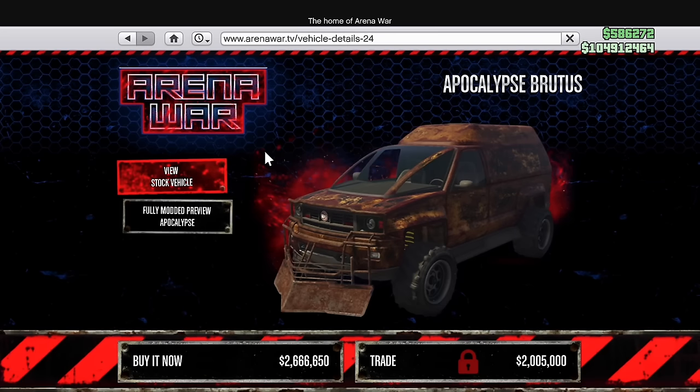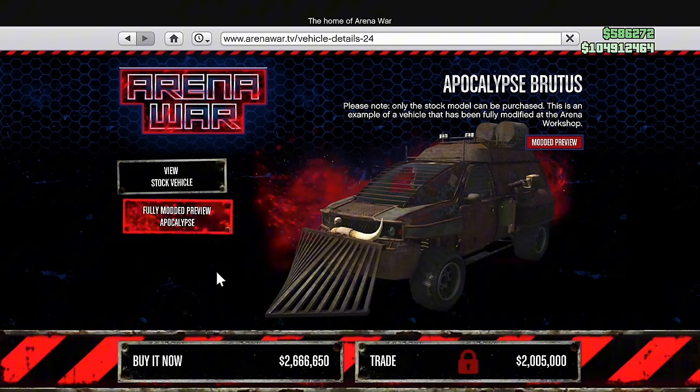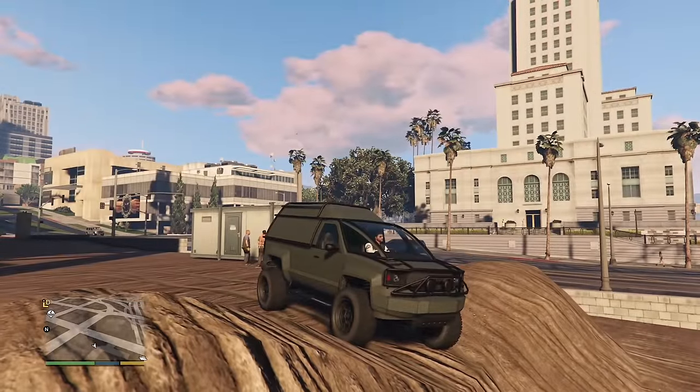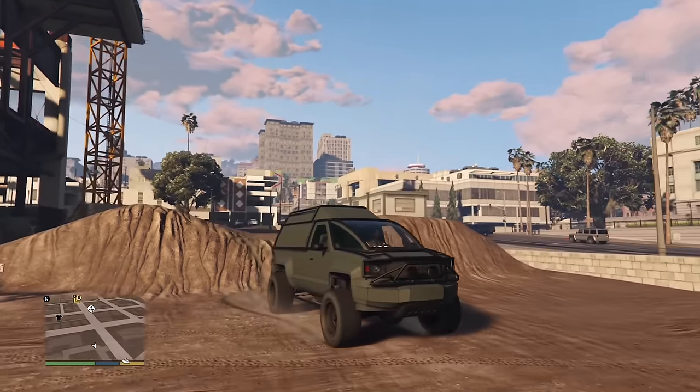The Brutus is an arena-ready vehicle that you can outfit with crazy spears and a ram, or you can skip all that and turn it into a pretty low-key off-roader. Whenever I go off-roading with friends, this is a car I pull out because they have no idea what it is — it's just a Brutus without all the crazy mods.